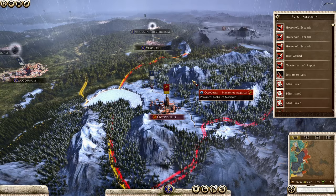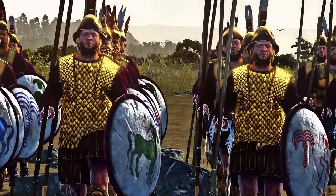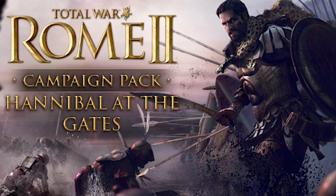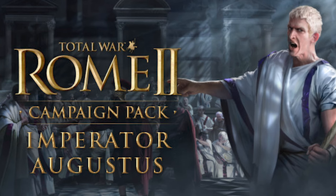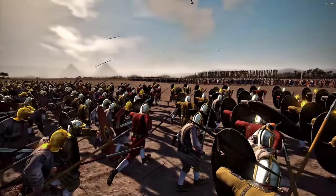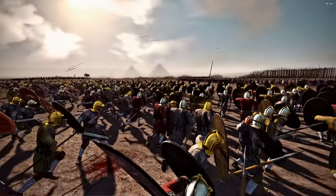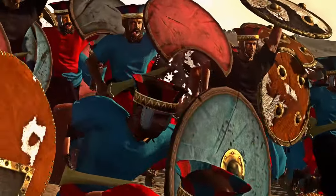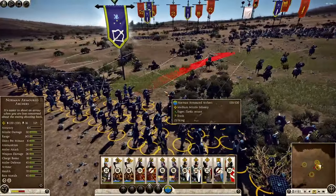Compared to Attila, Rome 2 simply has more content. It has more unique campaign DLCs with Caesar in Gaul, Hannibal at the Gates, Empire Divided, Imperator Augustus, Rise of the Republic, and Wrath of Sparta. It's gotten a lot more work from CA as well, with loads of patches over the years — even one a few years ago — and it's got more than double the number of mods to choose from in the Steam Workshop.